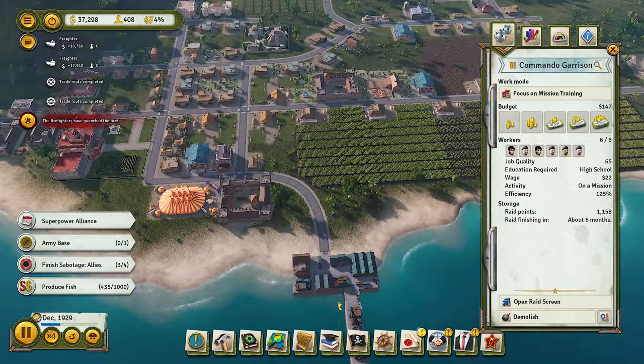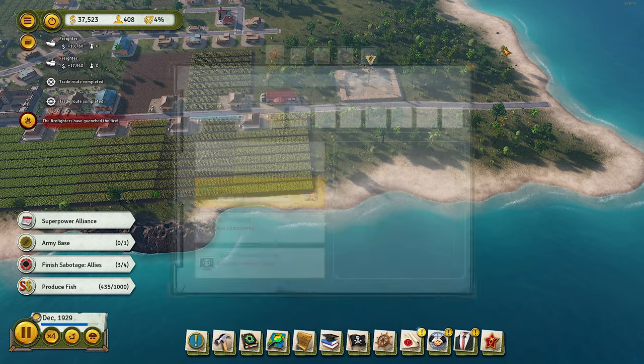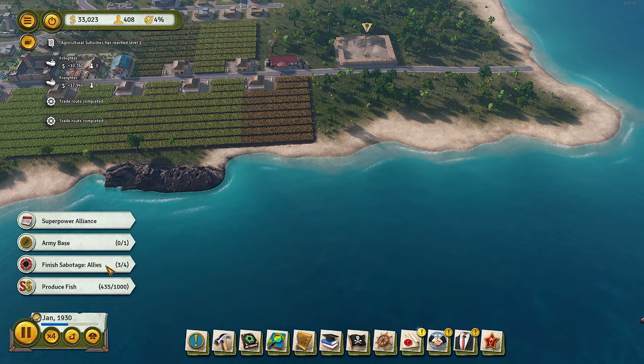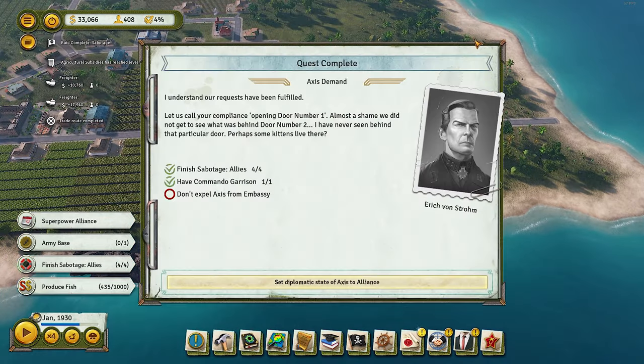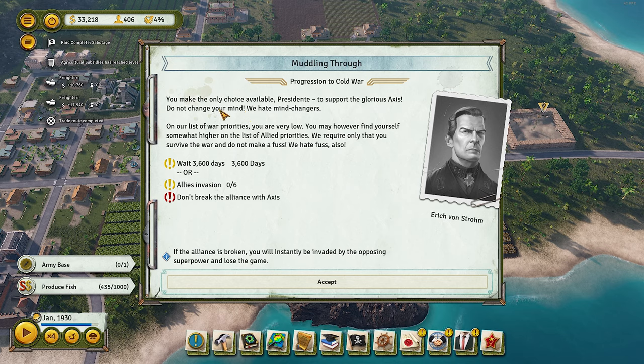We might build some barracks as well. We definitely need to recruit many as soon as this is done. The last mission is finished — it's a diplomatic State Alliance. The screen says: 'You made the only choice available, President. Support the Global Axis. Do not change your mind — we hate mind-changers. On our list of war priorities you are very low. You may however find yourself somewhat higher on the Allied priorities list. We only require that you survive the war and do not make a fuss — we hate fuss.'